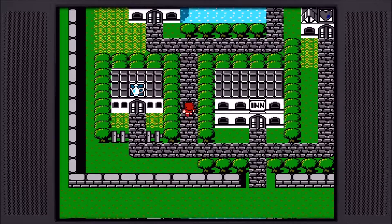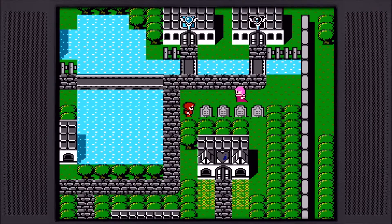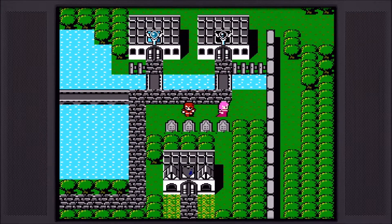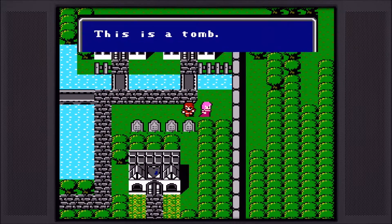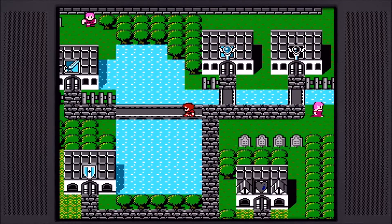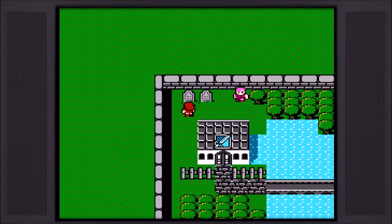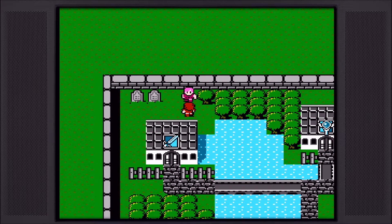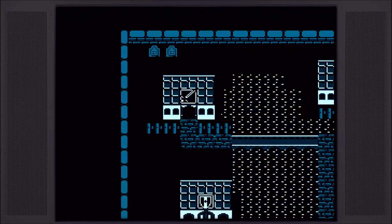So let's see what we've got here. We got the item shop, we got the inn, we got the resurrection area. Let's talk to the townspeople first, see if there's any funny tombs. Maybe one here - no, just dead people. Rip. Light warriors, you can do it - thank you for that. This is a tomb, and this is a tomb. Dude's sleeping. I know we can go up and around and there's like a kind of secret area, but first let's check out what we got going on in the shops.